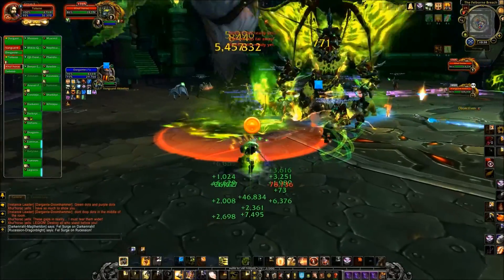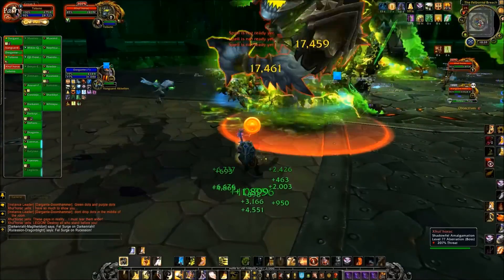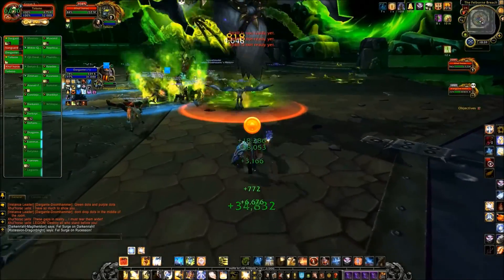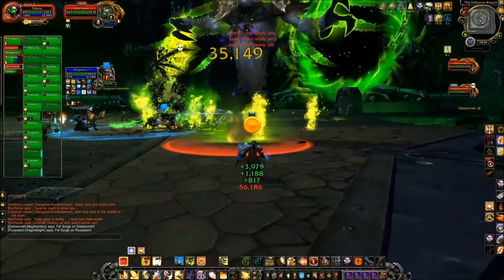Shortly after the beginning of the fight, Vanguard Achilleon spawns as an add with a high amount of health that has to be tanked. You need to tank switch once the Blade Fury debuff gets too high.